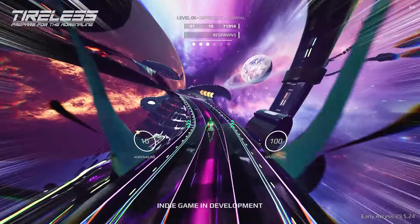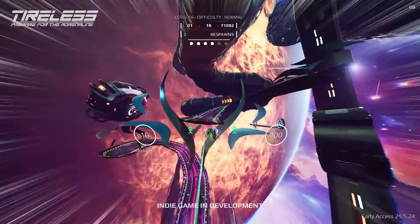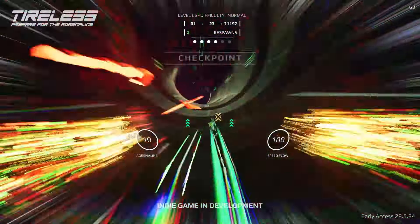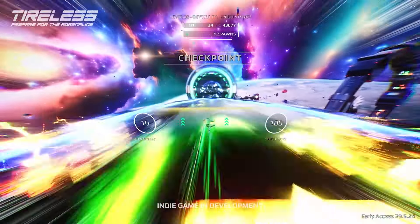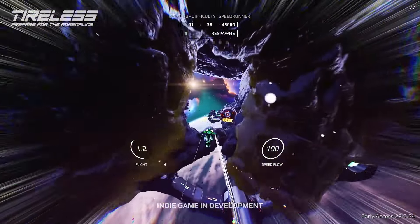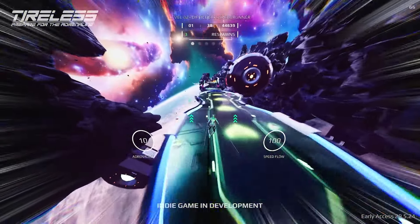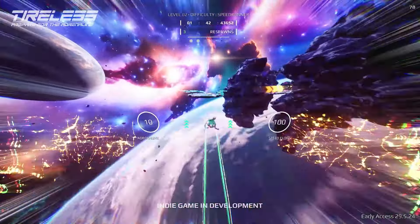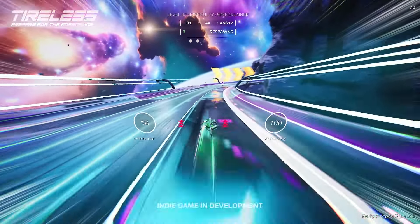So what do you do in this game? You of course run. You are supposed to make it from point A to B with checkpoints in between — if you fall out of the map. Outside of running you can also slide to activate the boost pads and dodge underneath obstacles. Then you have a jump and also a thrust that gives you a speed boost and gets you through certain obstacles that are blocking the entire way.